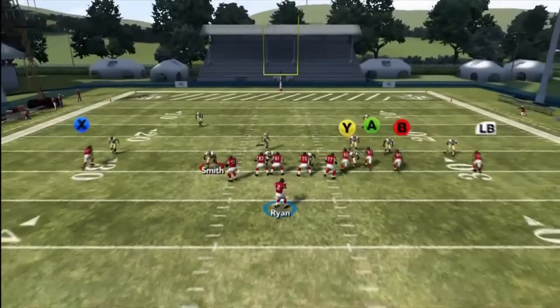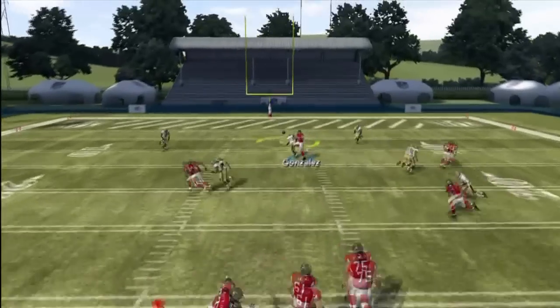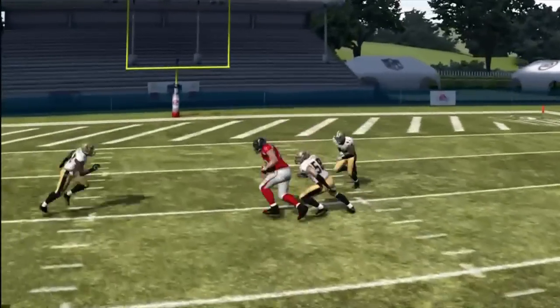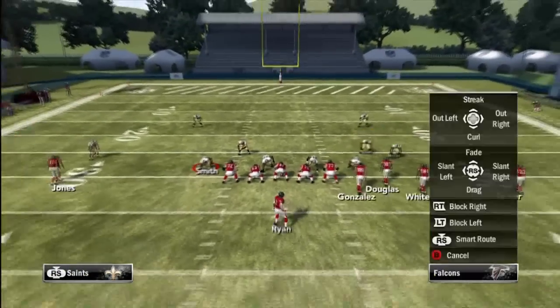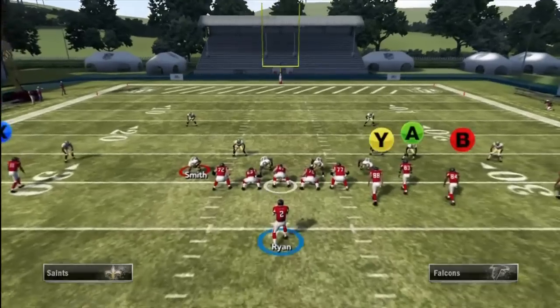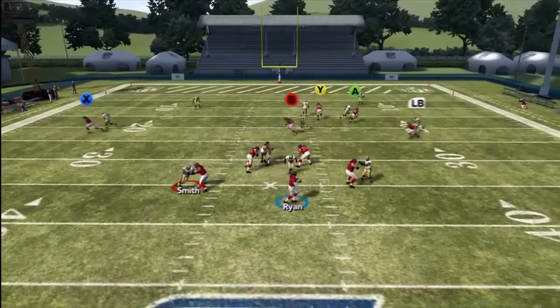We're also going to streak Tony Gonzalez, and then we're going to do two in routes — to the outside wide receiver and also the outside wide receiver on the right, which is going to end up being our running back. As you can see, pass lead down to the inside at the streak position where Tony Gonzalez is — it's very effective from this formation.